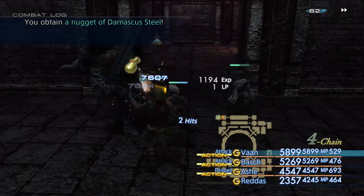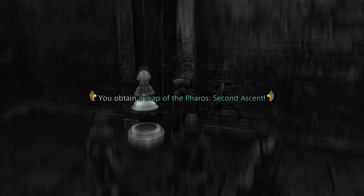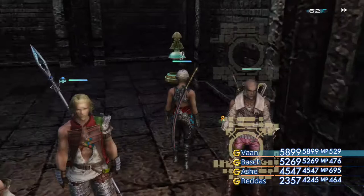There you can see the urn already. You obtain a map of the Pharos second descent - wonderful stuff. And you can read the pillars as well if you want to, although you don't have to read them to do anything else.